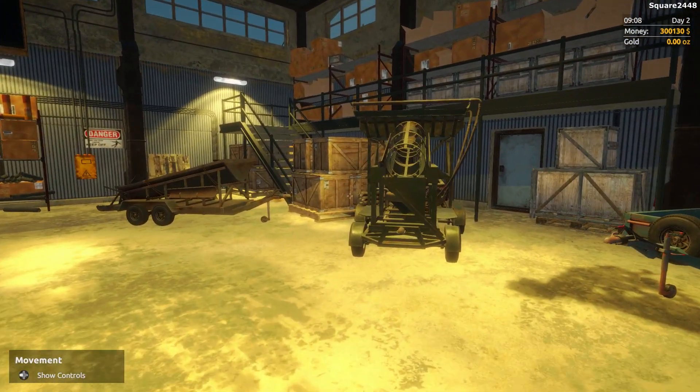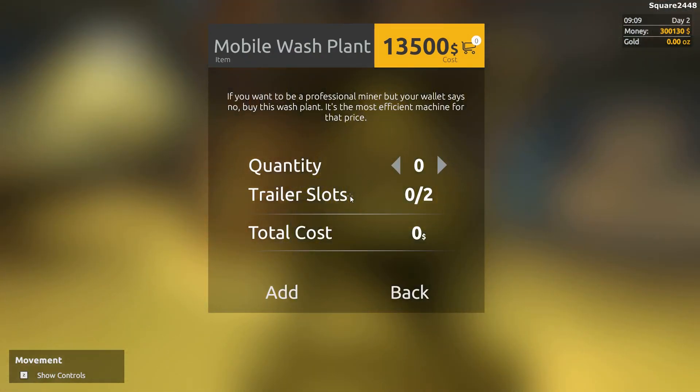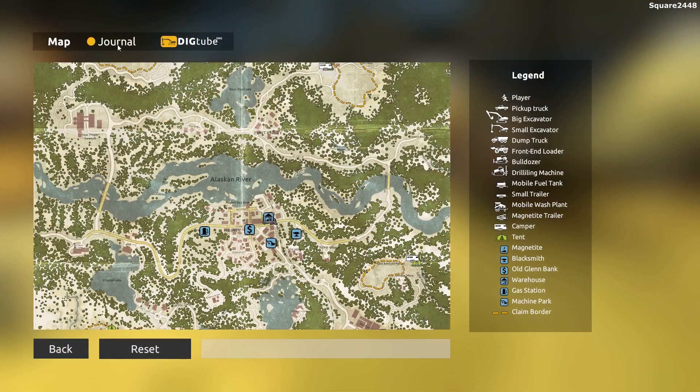It looks like we need this mobile wash plant — very cool wash plant. We'll add this to the cart and you guys can see $13,000. That is a lot of money right there. So we'll definitely have to keep checking the journal many times.